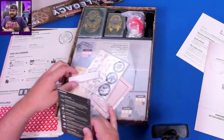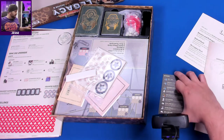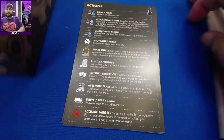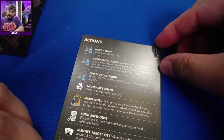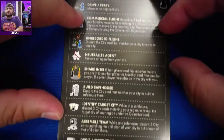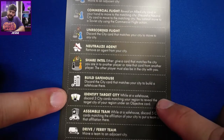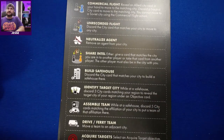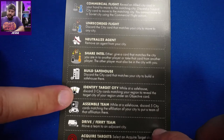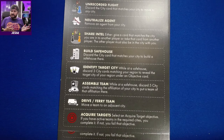We can look at this because I think it's important to see the difference between this and the usual Pandemic. So we have: Drive and Ferry, Commercial Flight, Unrecorded Flight, Neutralize Agent, Removing Agents from the City, Share Intel. You can pause this if you want to read any of that specifically.